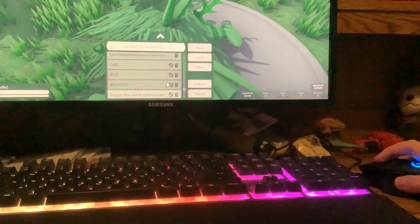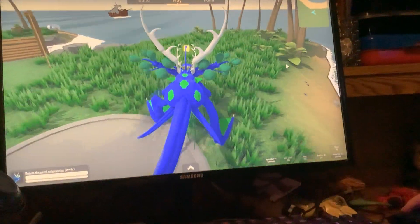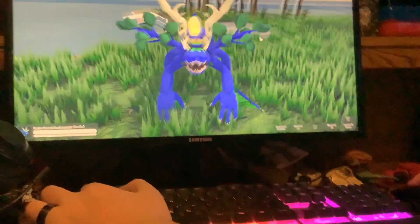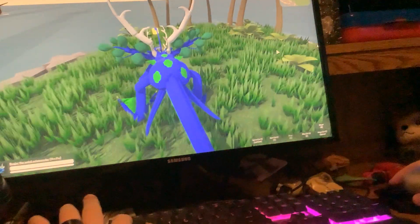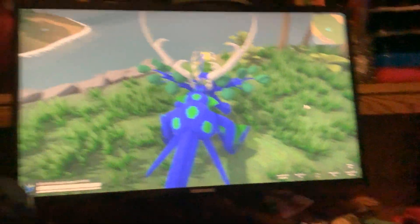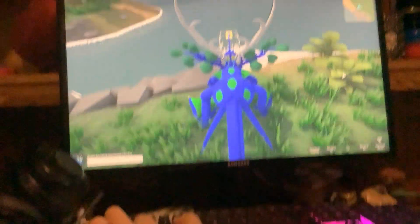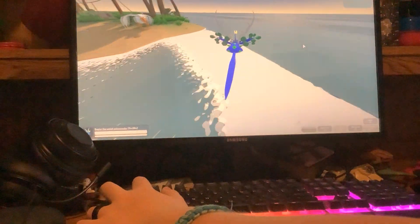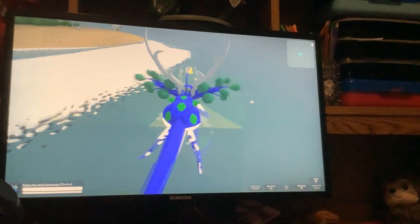This is Bog Drawer — the weird salamander thing. You guys know Trogdor the Burninator? I kind of based this guy off of that. He swims, he has spikes, and look at his face — it's weird. He has a shell, can spin, bite, jump, and swim. I'm not entirely sure what I was trying to do.